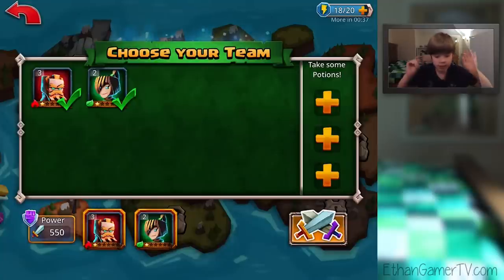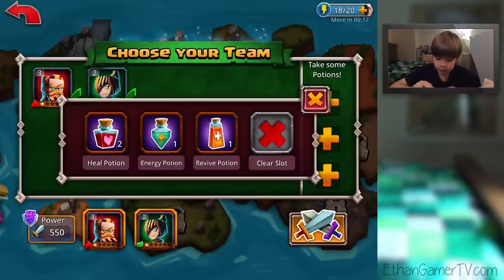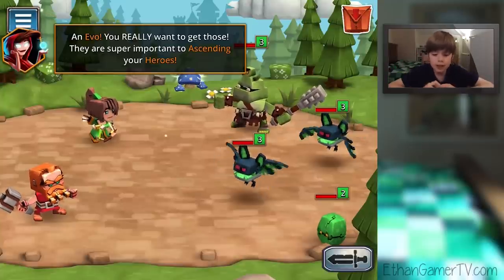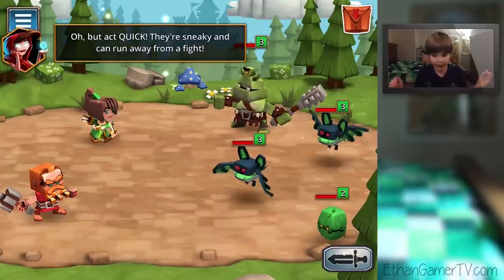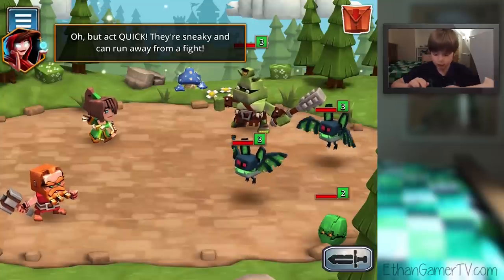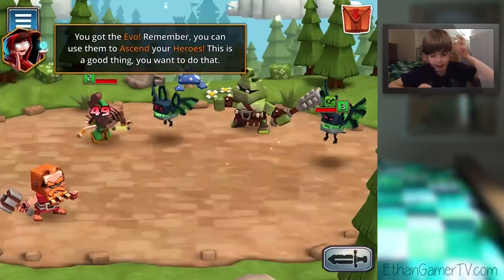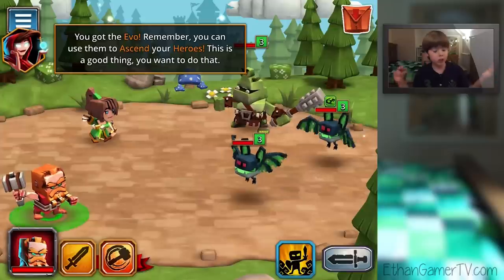Choose your team. Ready. Go. Warning — you can carry three more potions into battle. Hit cancel to go back and equip some, or okay to keep battling. Cancel. Equip: Heal, Revive, and Energy — all three. And Evo — you really want to get those. They are super important to ascending your heroes. But act quick — they'll sneak in and they can run away from the fight. Got it. You got an Evo. Remember, you can use them to ascend your heroes. This is a good thing.